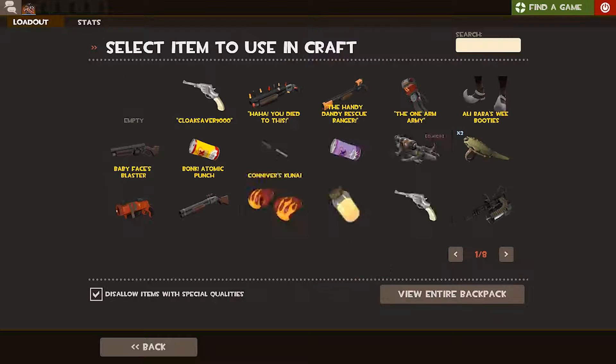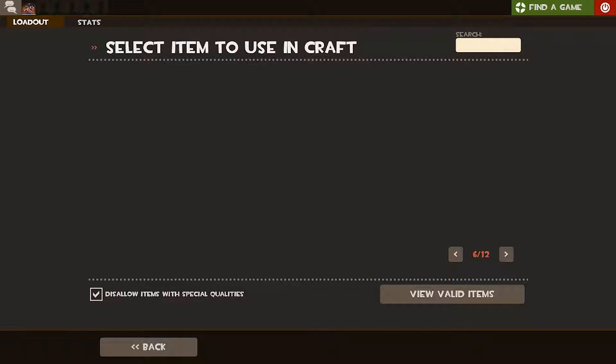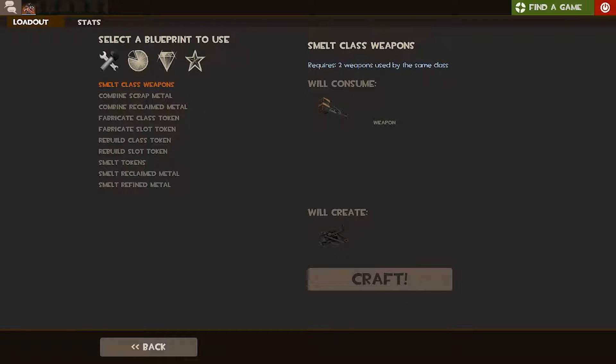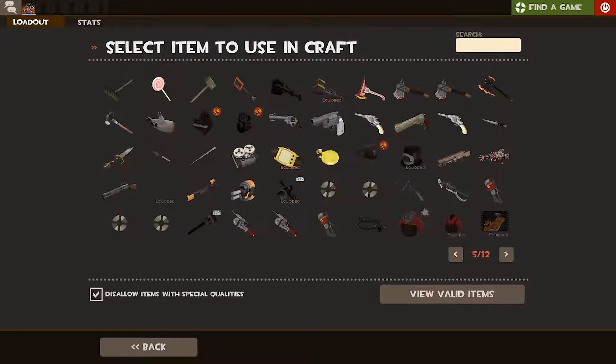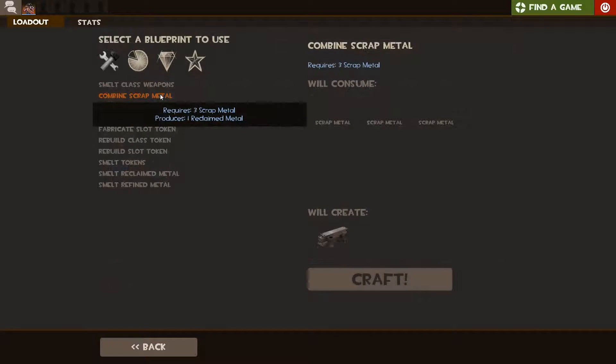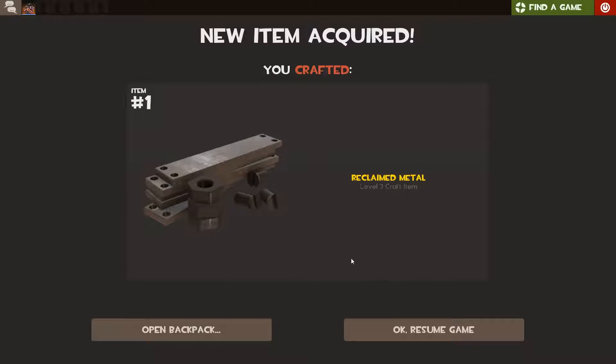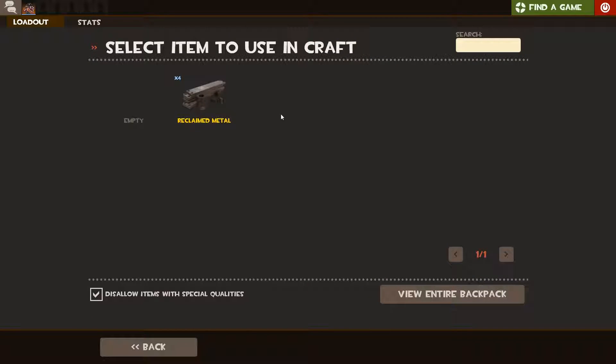What you do is go to the smelting menu in the crafting tab and start putting two weapons at a time. It will take you a ton of time, especially when you are limited to only two weapons at a time. And then when you are done, you have to start the process of making refs out of scraps and refs out of refs, and after that you would have to trade those refs to get keys.